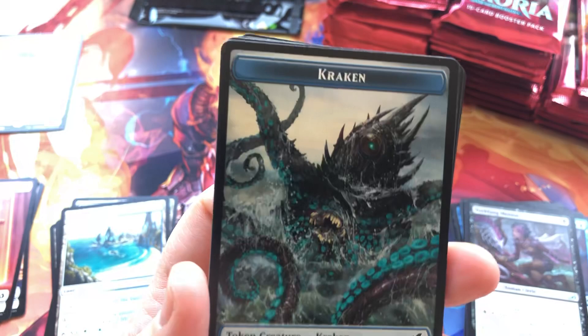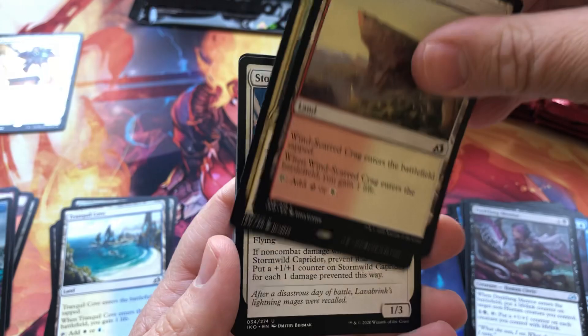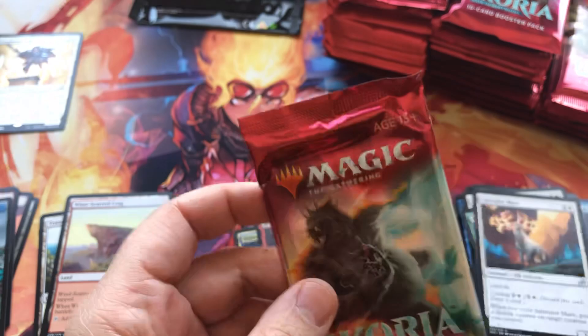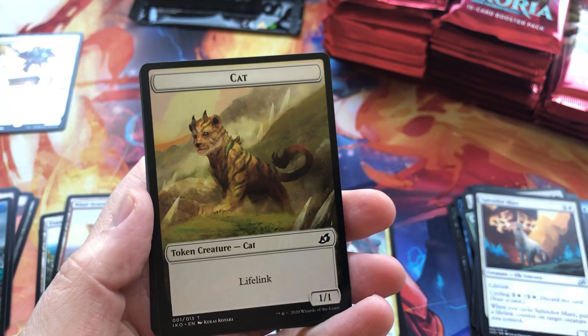Wow — that's a really cool token. Kraken token, very nice. And a Windscarred Crag. Offspring's Revenge. Rolling the uncommons. So who's been playing on Arena? Obviously the release of Ikoria on Arena has not been delayed.